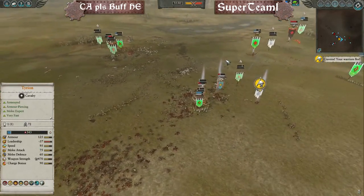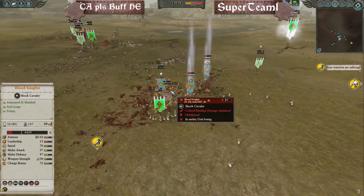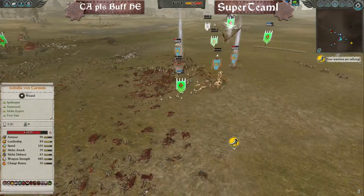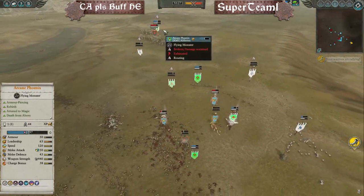Super Team One is going to be claiming first blood in this absolute nail-biter of a game, going about ten minutes long. What a match! It was so close — just Isabella, just the army losses threshold. Super Team One advances.